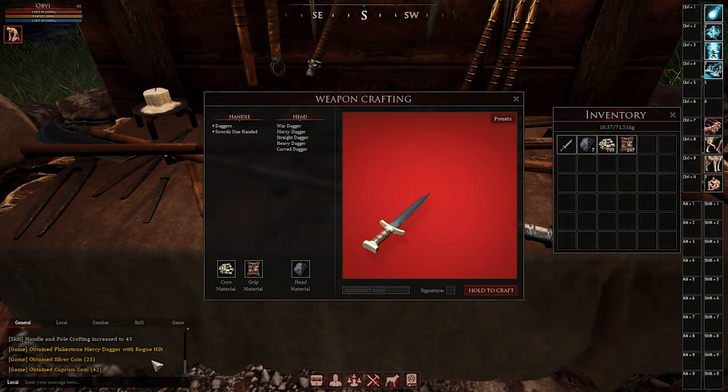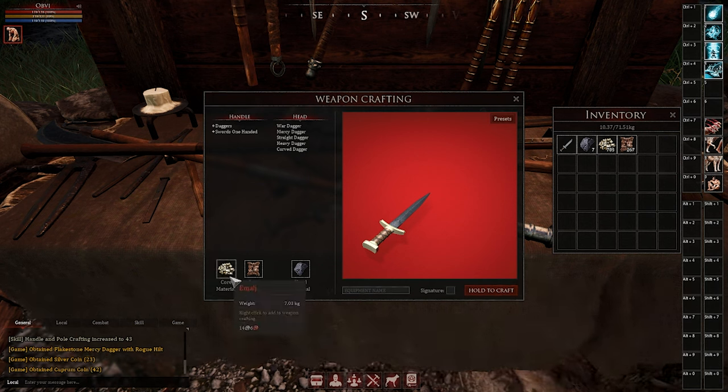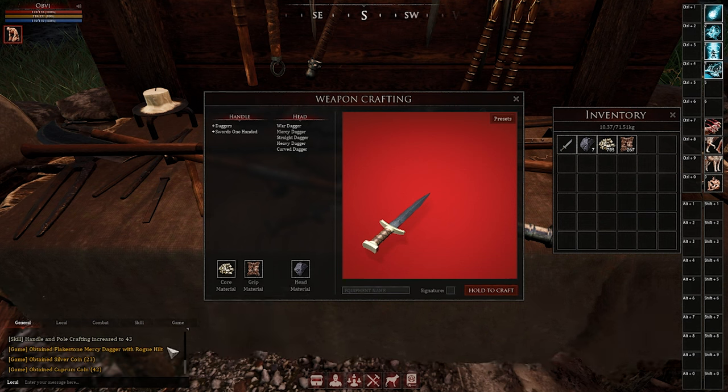Just to show you the difference, here I crafted a dagger using flaxstone, fur, and a mulch.